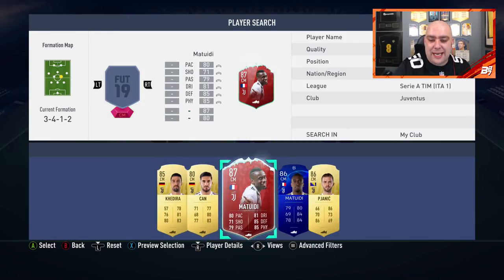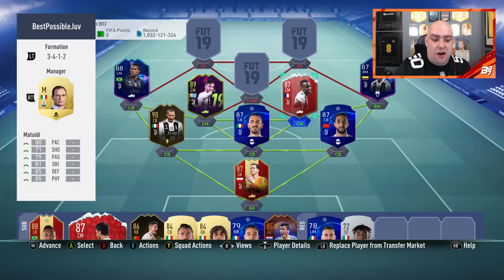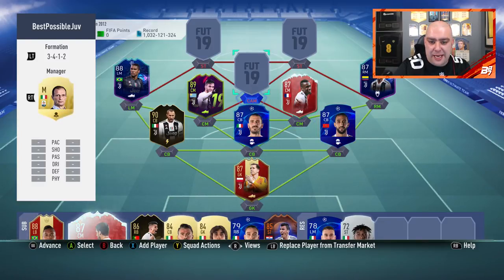In the centre mid on the right-hand side, you guys may have seen him - it was the red version of Matuidi, 87 rated. 80 pace, and I don't really see him either - I usually see the normal version used. But 80 pace, 81 defending, 85 physical, 85 defending. And that completes the holding midfield.